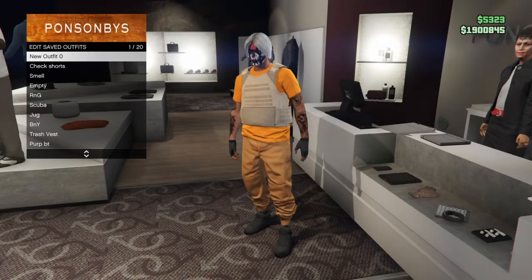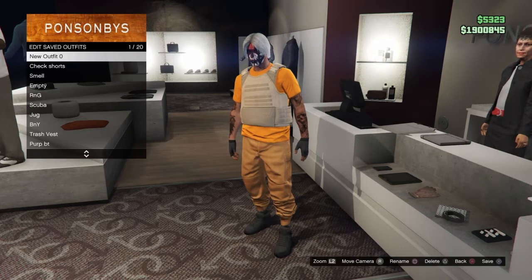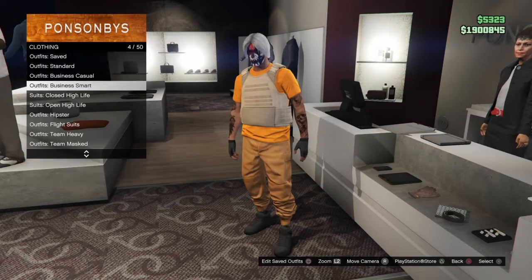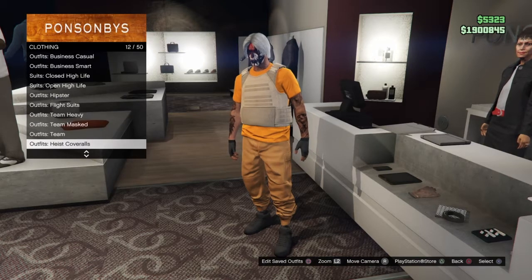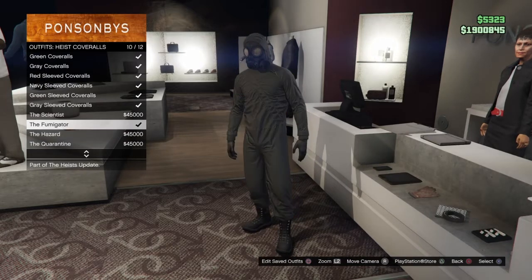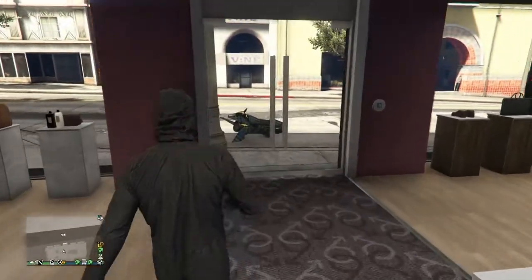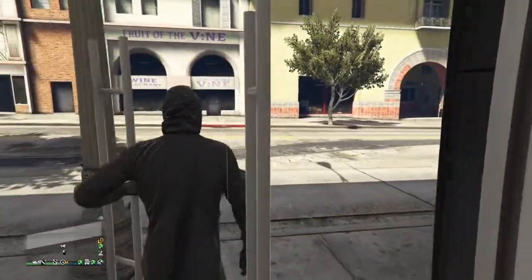Once you've done that, go to the front lady and save the outfit to the very first slot — it is very necessary that it's the very first slot for this to work. Then go to coveralls and equip any coverall that has a mask. It doesn't matter which one, any coverall with a mask will do.